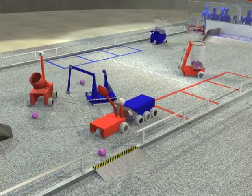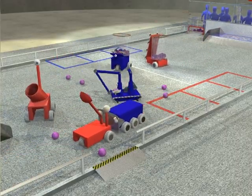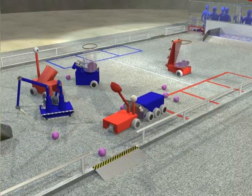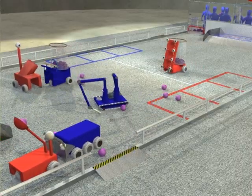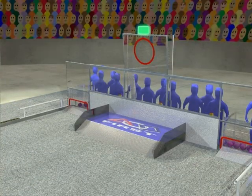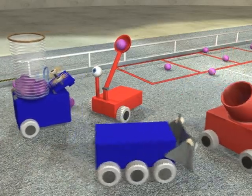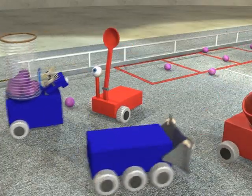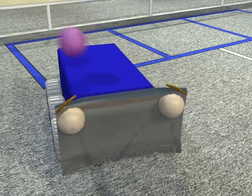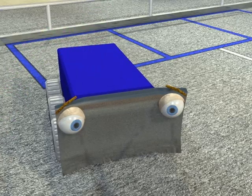At all times during this period, one robot from the defending alliance must remain at the far end of the field and cannot cross the midfield line. For the next period of the game, the roles will reverse as the offensive alliance goes on defense and vice versa. Thus every robot will have to have both good offensive and defensive capabilities. Robots will also have to be robust to withstand impacts from other robots and the occasional flying ball.